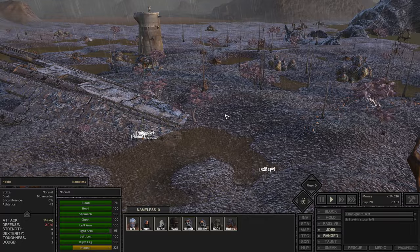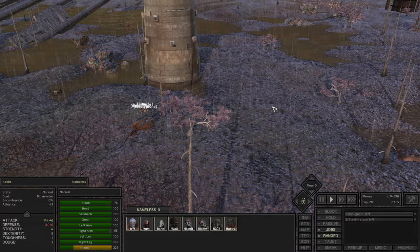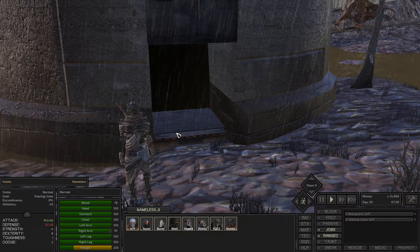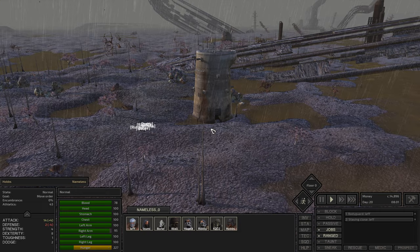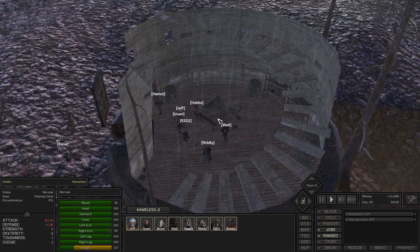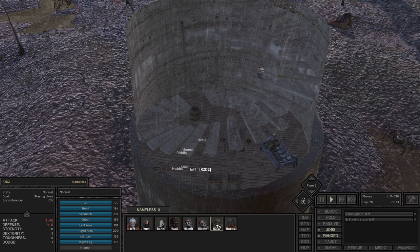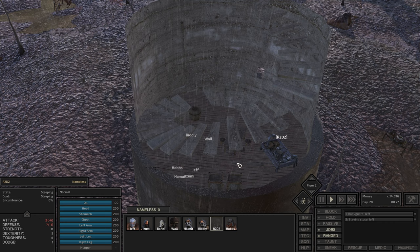Last time I was here it was absolutely hilarious and I'm kind of sad it wasn't on film. So this guy — this beautiful man — his name is Burn. He owns this entire tower and it is absolutely full of loot. Every single thing in this house is just full of loot, probably like 20 or 30 grand worth. He even has a skeleton bed you can use for free, so we can heal for free without any problem at all.